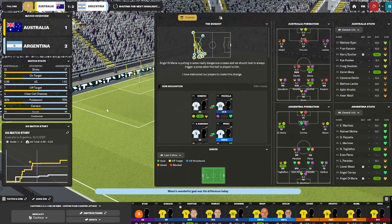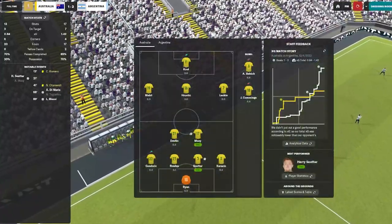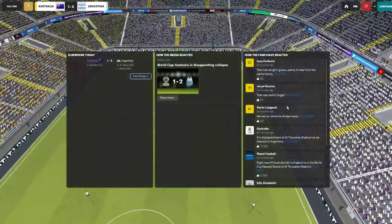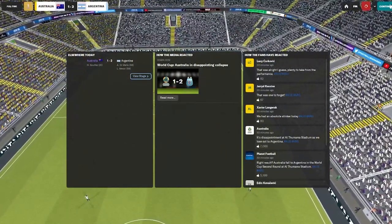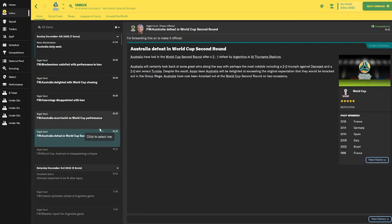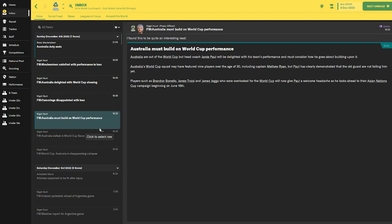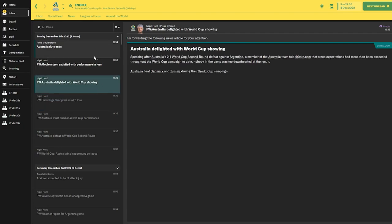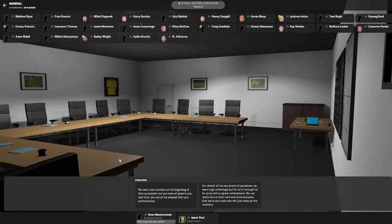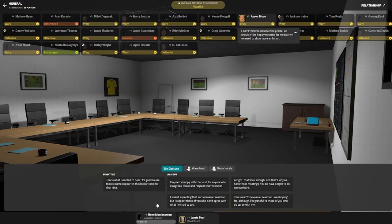The longer this goes - Paredes to Di Maria, Di Maria finds Lautaro who cannot do a thing with the shot. Here we go - if anyone's gonna do it it's Messi - and Lionel Messi has sunk the Australian dream! There is no shame in this result. An absolute ripper from Messi. It's an absolute GG to Argentina - they fought very hard in that second half. Australia lose 2-1.